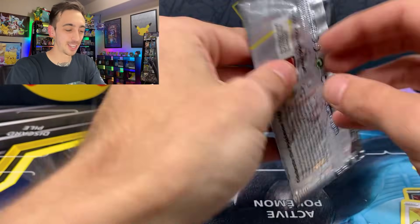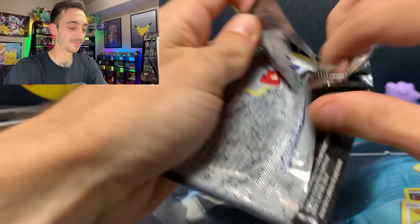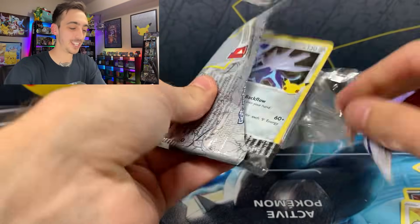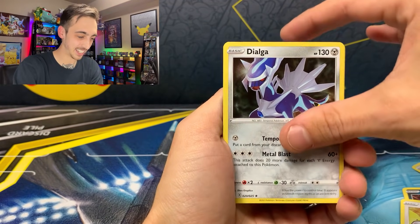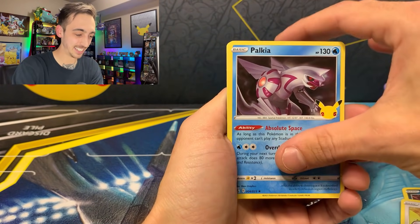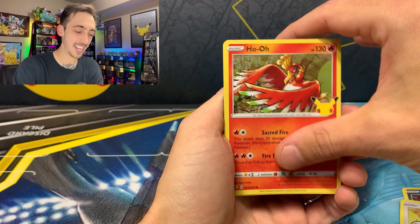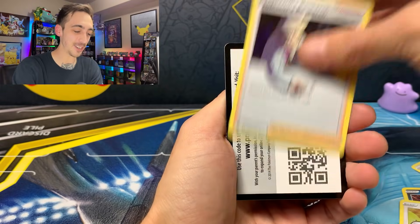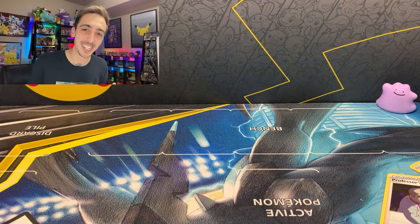Last pack magic from the Celebrations Collector's Chest Tin. Really excited to finish this set. Dialga, Palkia, Ho-Oh — and what's Ho-Oh hiding? A Professor's Research. But that was a blast — I can't wait to open some more Celebrations next Saturday.